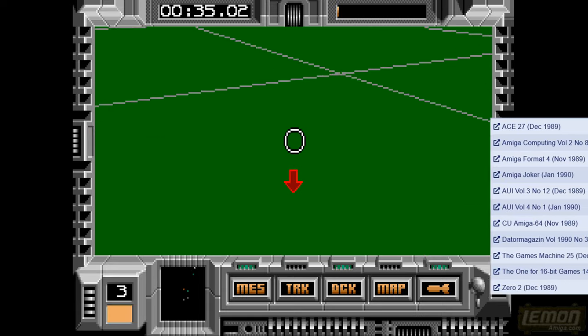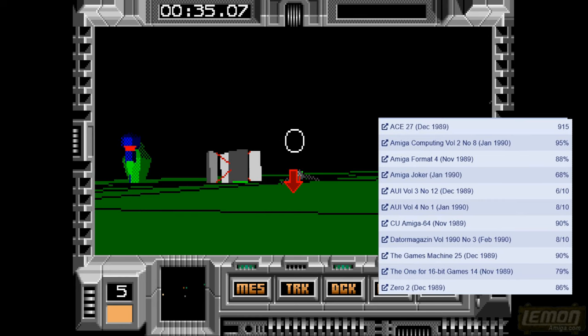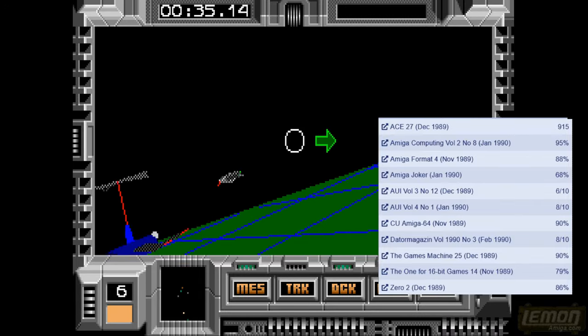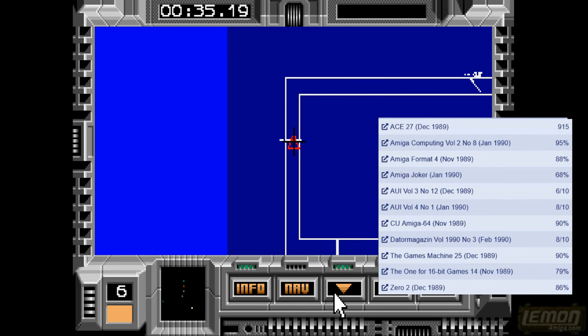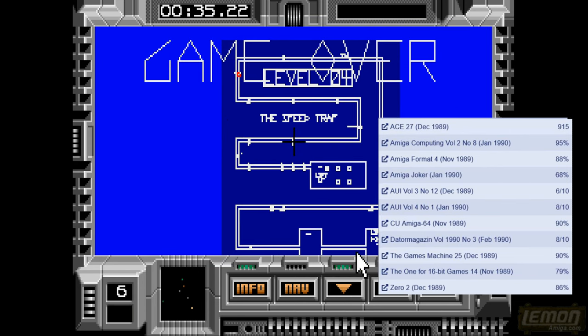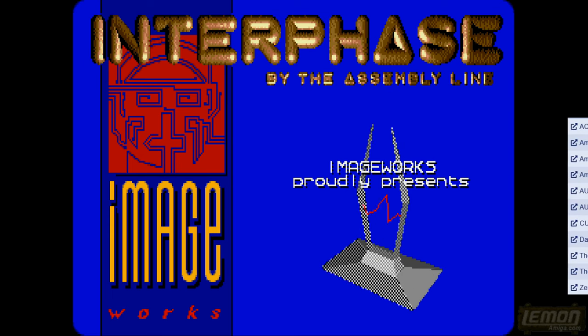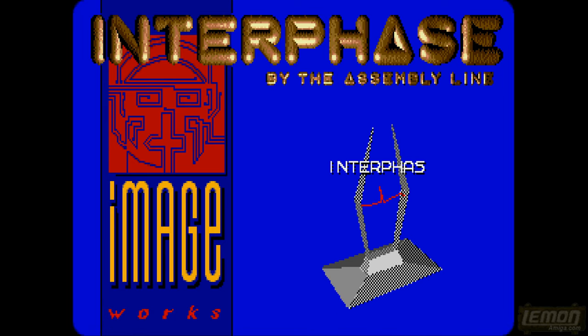Checking out the review scores: Amiga User International gave it 60%, Amiga Joker 68%, Lemon Amiga 77%, The One 79%, Dator 80%, Zero 86%, Amiga Format 88%, The Games Machine 90%, CU Amiga 90%, ACE 91%, and Amiga Computing gave it 95% — giving an average score of 8.5 out of 10. Thank you very much, and I'll see you again in another play guide and review sometime soon.